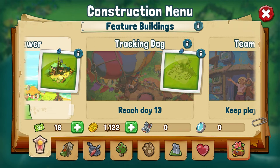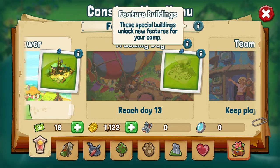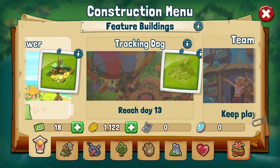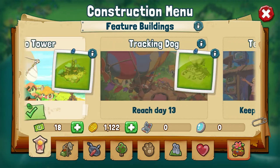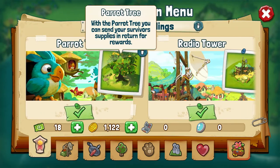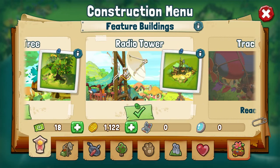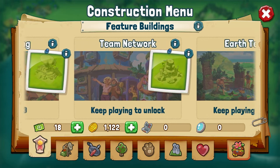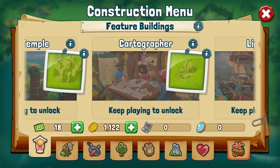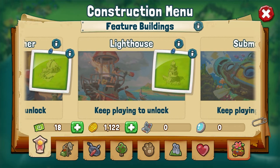The first tab is for the feature buildings. These buildings are important for your camp, since they unlock new features, minigames, rewards and more. Some examples are the parrot tree and radio tower, which we have already built. With further buildings, we'll also gain access to multiplayer features, landscaping, raft upgrades and much more. I recommend that we always build these buildings as soon as they become available.